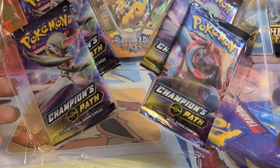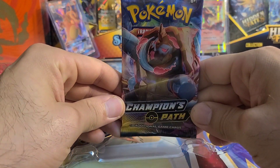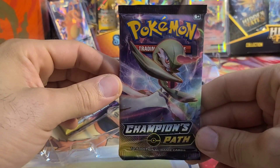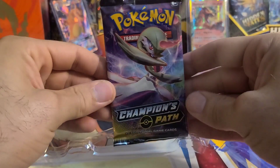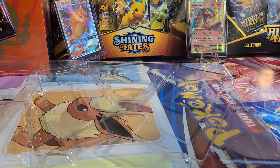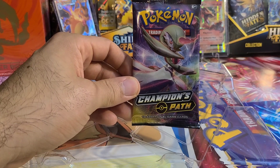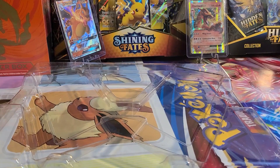As you can see, we have 1, 2, 3, 4 packs of Champion's Path. There is a secret rare Charizard in this set — that is the most sought after card. So of course that's what we'll all be hoping for today. If you guys can send me some luck, let's hope that we pull that big burning boy out. You can see in the background I got all sorts of Charizard cards — I am a collector of Charizard, so I'd love to find one. Without further ado, let's hop right into busting these packs open.